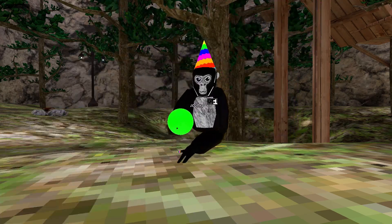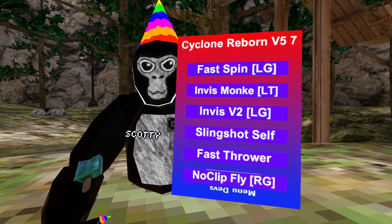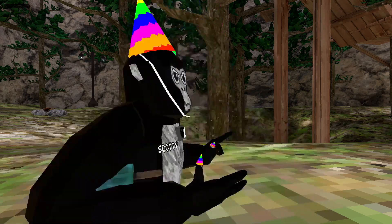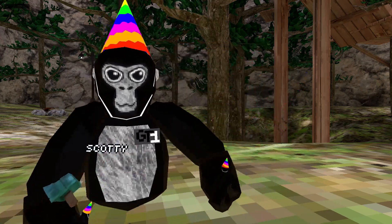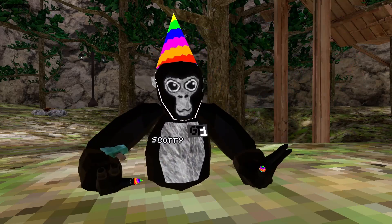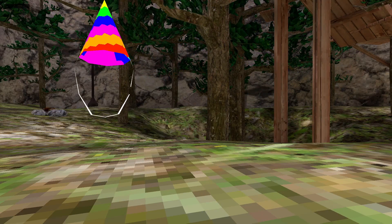Spawn C4 — right grip to place it and right trigger to explode it. Fast spin — when you hold the left grip you can turn around extremely fast (though stick drift may affect it). Invis monkey — hold the left trigger to go invisible. Invis V2 — version 2 of Invis monkey; hold the left grip and you'll go invisible, and this one's a little bit better.